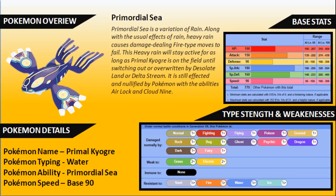Primal Kyogre has a base Speed of 90, with overall stats of 100 HP, 150 Attack, 90 Defense, 180 Special Attack, 160 Special Defense, and 90 Speed, giving it a base stat total of 770 — phenomenal. Its big weaknesses are Grass and Electric, it's immune to nothing due to its Water typing, but it does resist Steel, Fire, Water, and Ice.